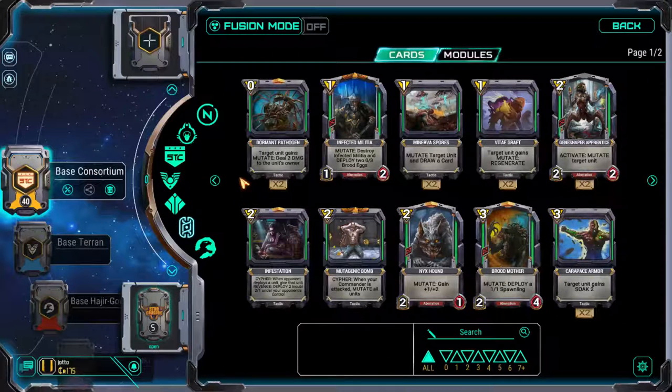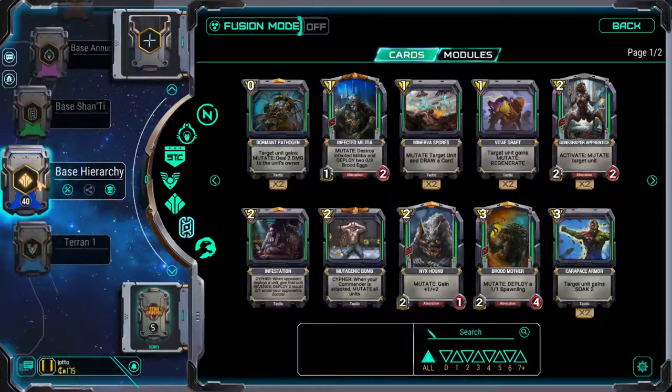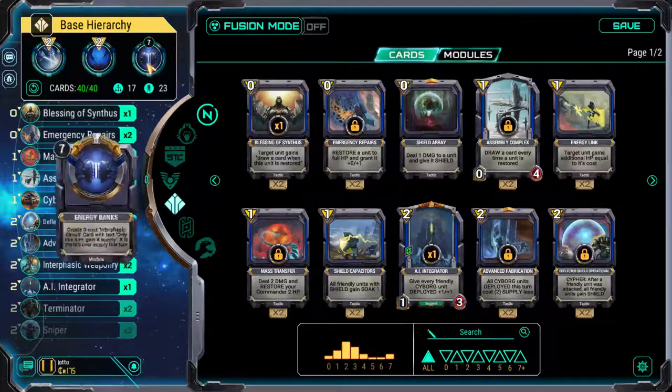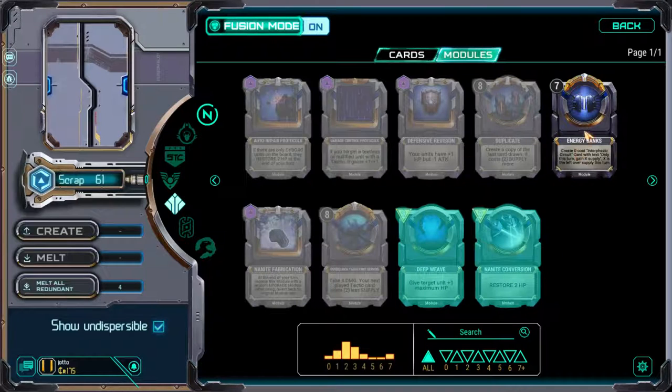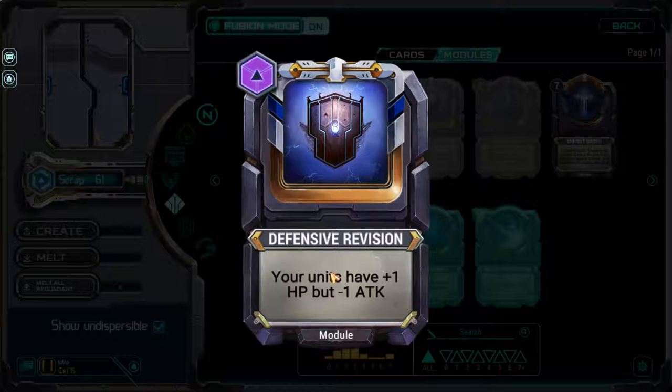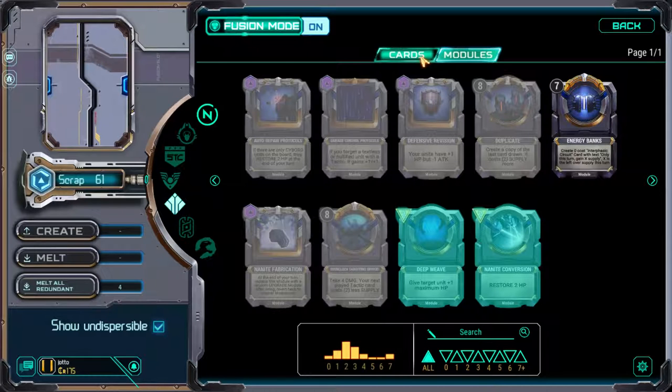The game tries to address some of the lack of complexity from Hearthstone through the hero power system — specifically the modules. In a deck you'll notice there are three hero powers. These are passive or active, and they can have mana costs or energy costs. They allow an insane amount of customization when it comes to deck building, because a lot of the passive ones are very specific. For example, all of your units get plus one HP but minus one attack — that changes the way you play drastically. I love the module system and it's one of the best things in the game.